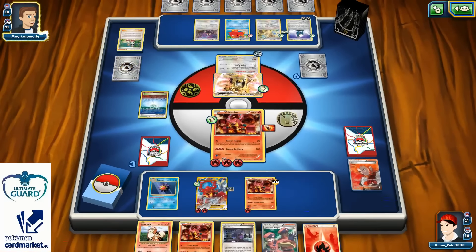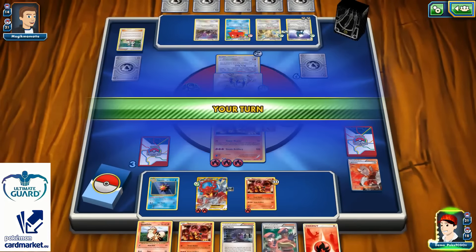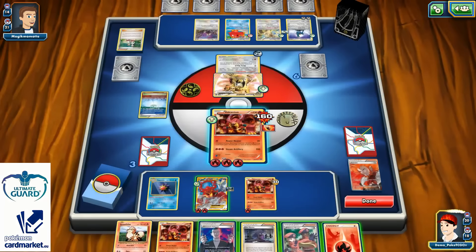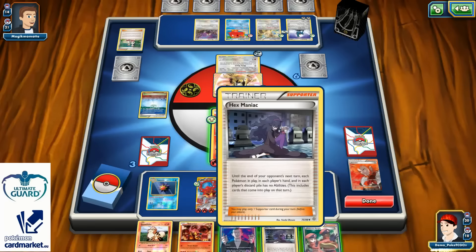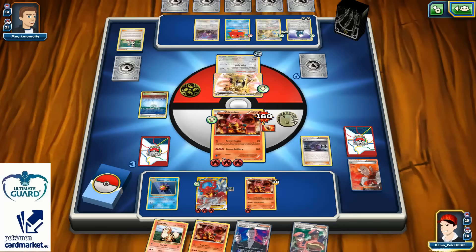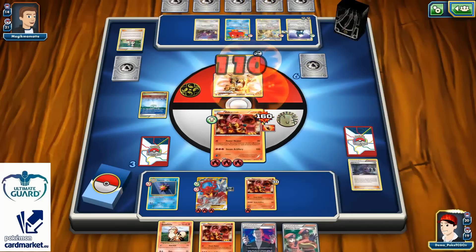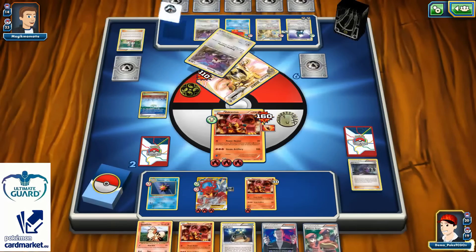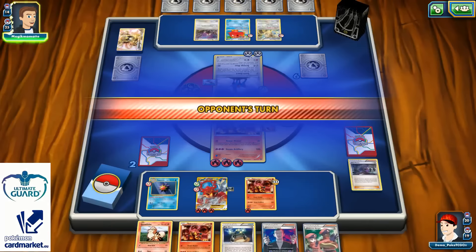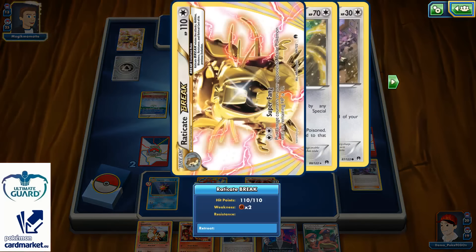What I can do next turn is use my Hex Maniac pretty much easily, or I can do it this turn. I will just use my Hex Maniac on this turn and go with my Steam Artillery for 110. I can damage his Raticate Break, and next turn he can't knock me out without — actually he can knock me out with Revenge Blast. But with Raticate Break he can also do that — totally forgot about that, never mind.